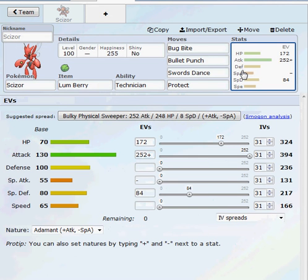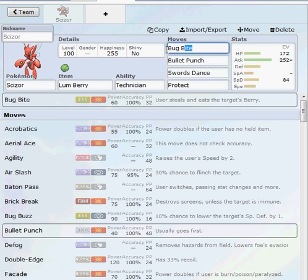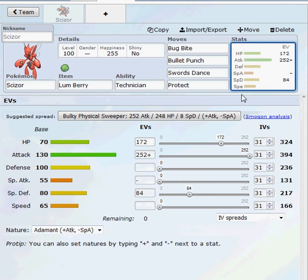We've got Protect just in case they switch into Groudon or something. The EV spread is 172 HP, 252 Attack, and 84 Special Defense. This is the exact stats, EV spread, and everything from Aaron Grubb, except for the substitution of Bug Bite for X-Scissor to get that Technician boost. The nature is Adamant.